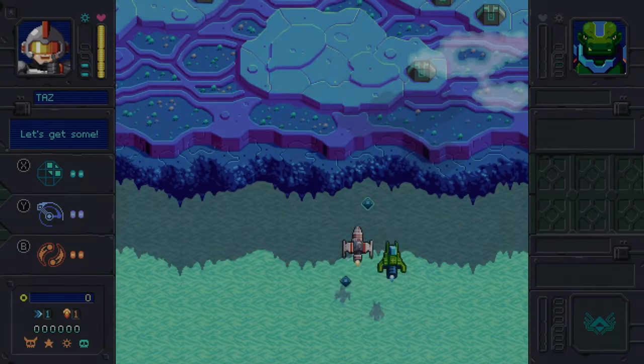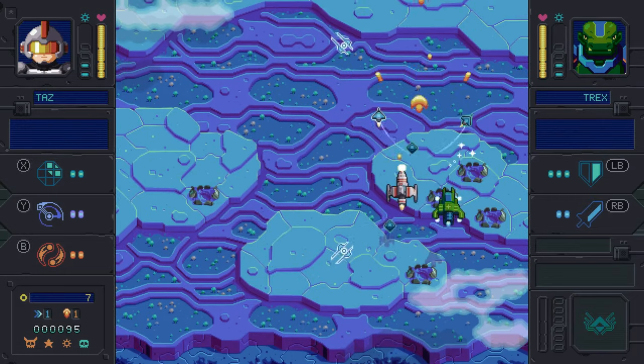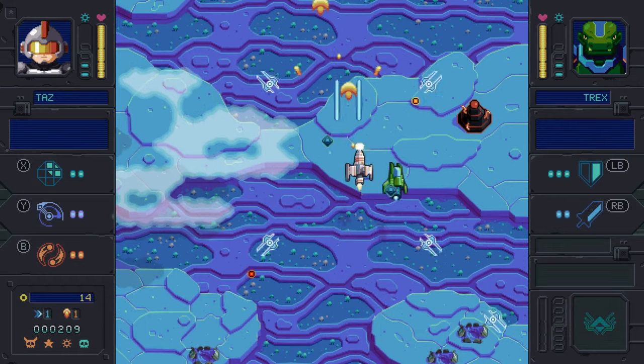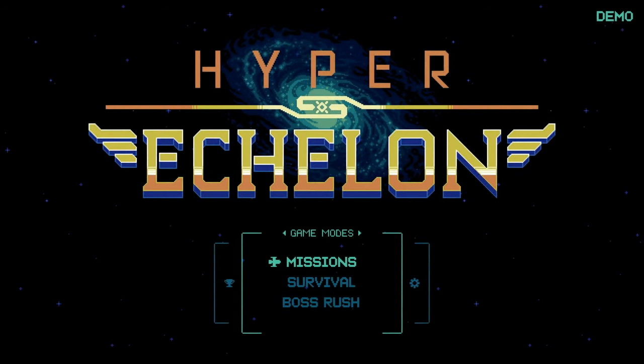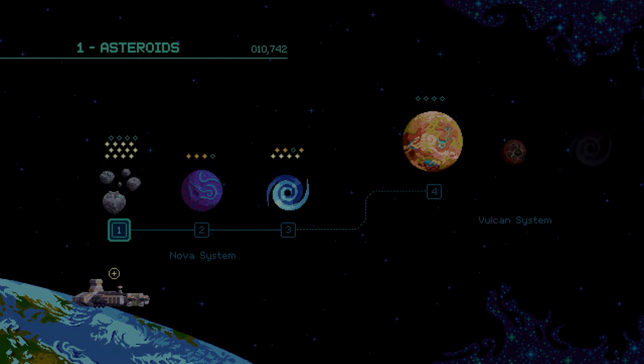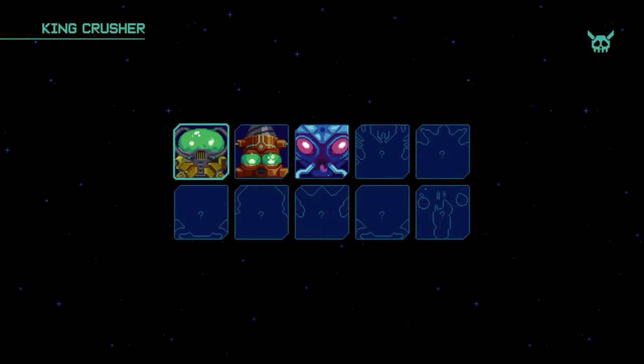There are multiple in-game power-ups, such as floating aliens who increase health and specials, as well as increased gold, rate of fire, and health power-ups. The demo includes three modes of play: missions, survival, and boss rush.